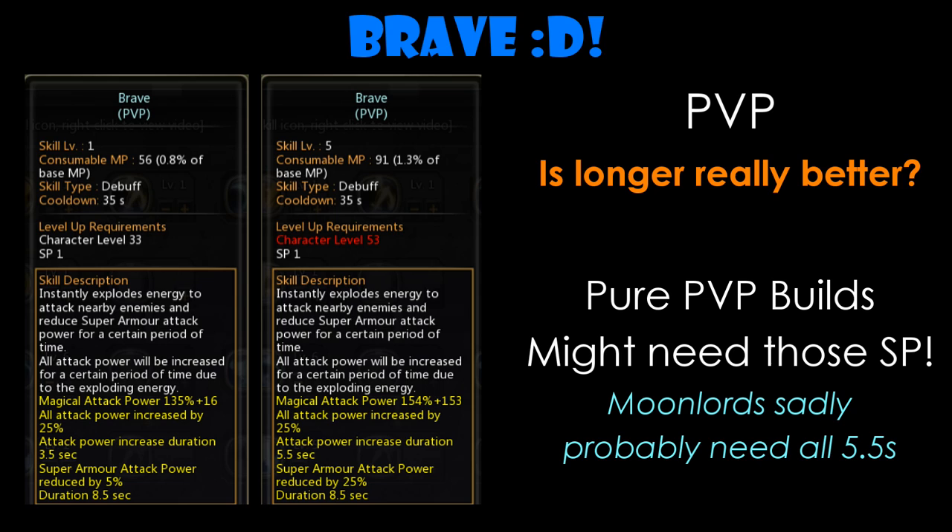Gladiator core DPS skills also have shorter casting time compared to Moonlords, though you might want to get max level if you are not going for max level Moonlight Splitter together with Cyclone Slash. Video footage will show you why level 1 with 3.5 seconds is enough for a DPS combo even with Provoking Slam and Evasion Slash included. For Moonlords, I would suggest getting level 5 if relying on Cyclone Slash and Wound Blade Dance DPS combo, as 3.5 seconds is too short for Cyclone Slash chaining into Provoking Slam into Brave and then Wound Blade Dance.